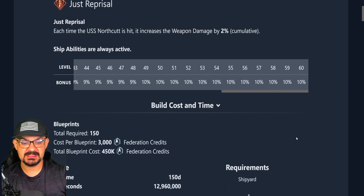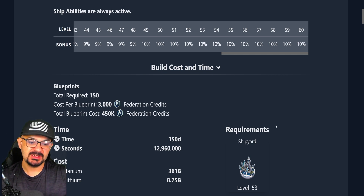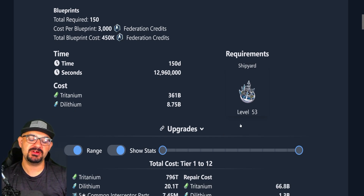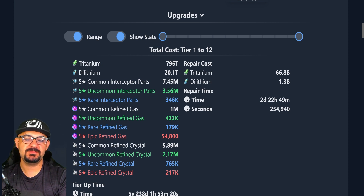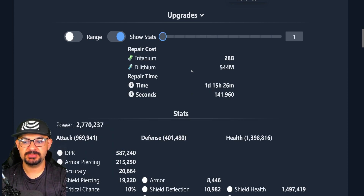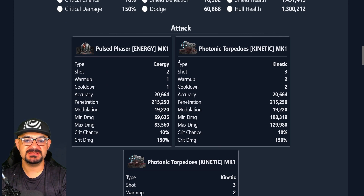The Northcut requires 150 blueprints total; each blueprint costs 3,000 Federation credits, so the total blueprint cost is 450,000 Federation credits. It's a 150-day build time. It supposedly takes 361 billion Tritanium and 8.7 billion Dilithium to build. The base tier shows 796 trillion — a lot of these numbers seem big, but you have to factor in cost-saving research. Take the 28 billion range start with a grain of salt, as everything changes as time progresses.